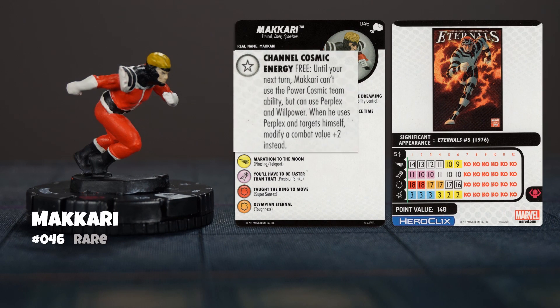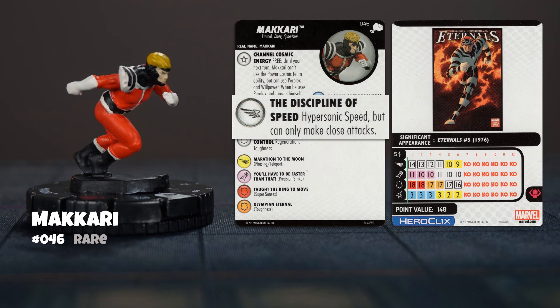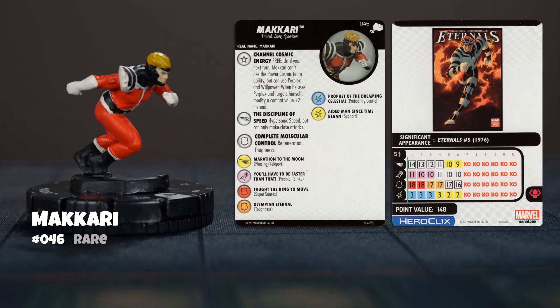Makkari has the Channel Cosmic Energy trait that other Eternal characters have in this set, which allows him to trade off his Power Cosmic team ability for willpower and Perplex until your next turn. If he uses Perplex on himself, he can modify a combat value by plus two, so that's nice. He has the Hypersonic Speed Probability Control combo on his first three clicks, although he can only make close attacks with his Hypersonic Speed. He also has Precision Strike and Super Senses, Regeneration and Toughness on the last two clicks, but no Stop Click to make sure you get the opportunity to heal. 140 points is a lot, but if he doesn't use his trait, he cannot be outwitted. 18 defense with Super Senses and Prob is hard to hit. I like.